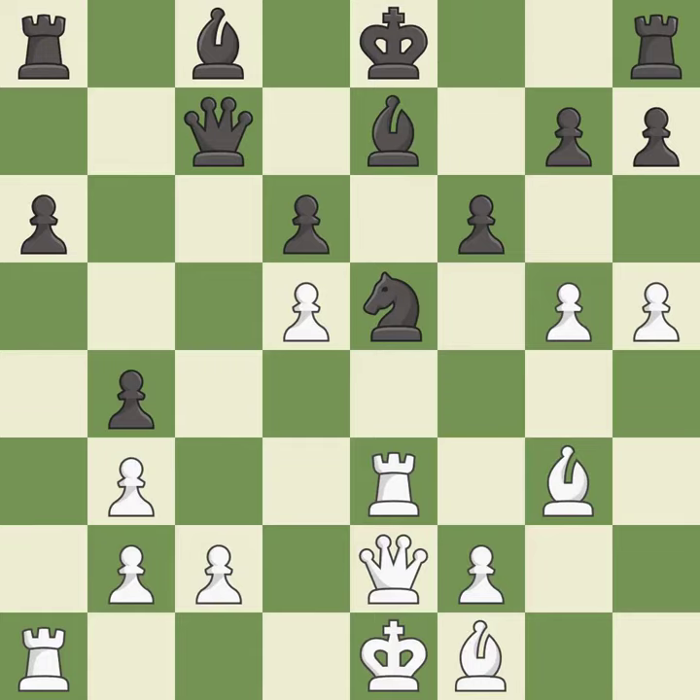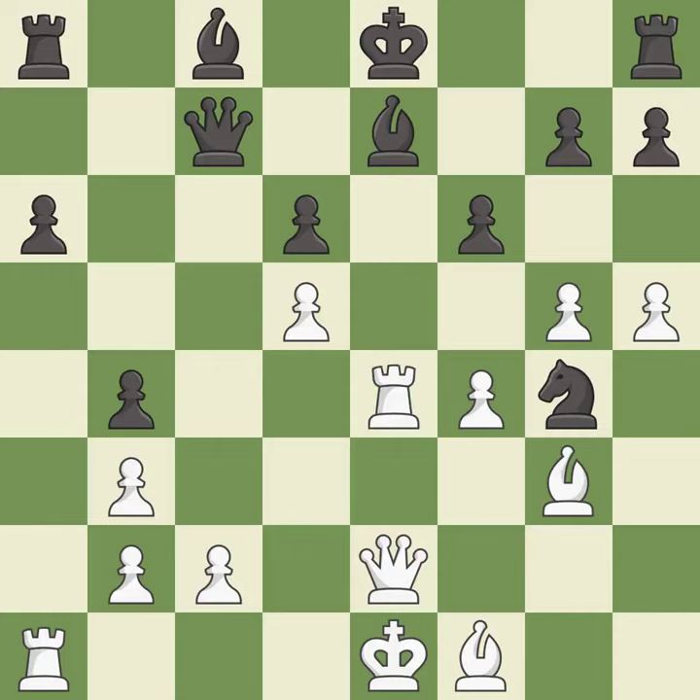This develops a bishop off its starting square, getting it into the action. This is the only good move. This stops the opponent from being able to add pressure on a pinned knight — it is a great move. The opposing knight is kicked by a pawn and must now move or be captured — it is good, this wins material. It is best. This move puts the rook on a safer square — it is excellent. This wins material — it is best.